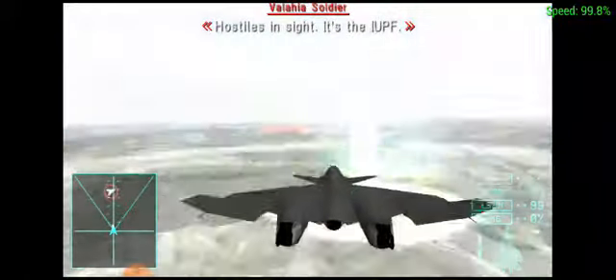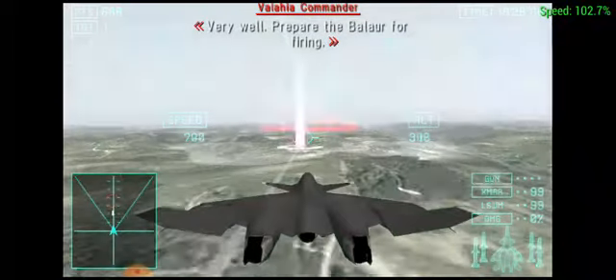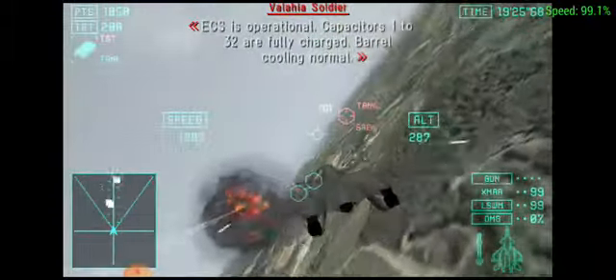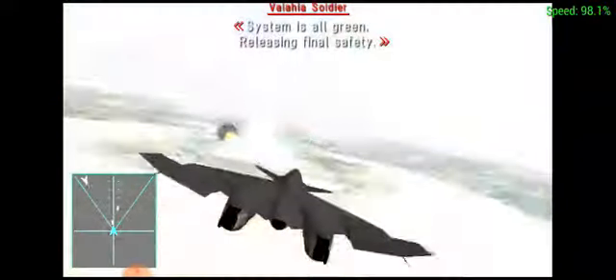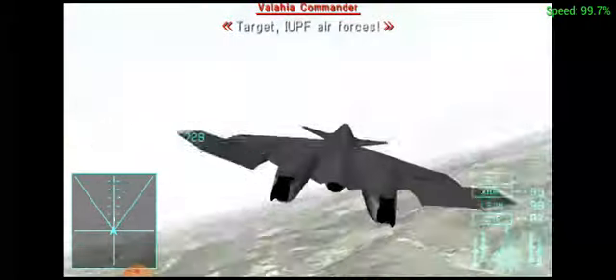Hostiles in sight. Very well — prepare the Balaur for firing. ECS is operational. Capacitors 1 to 32 are fully charged. Barrel trolling normal. Sermon is all free. Releasing final landing. Target 3 UPM air for you.